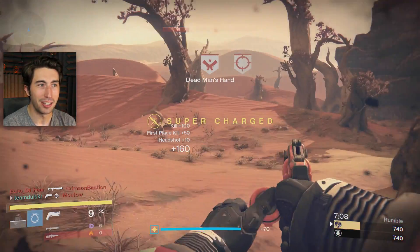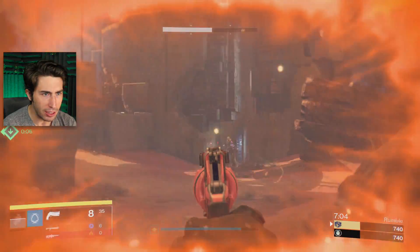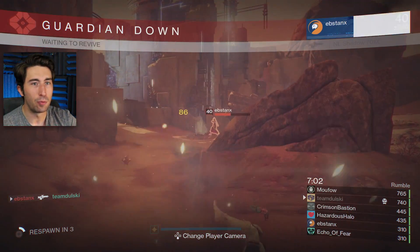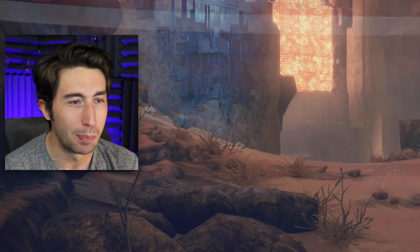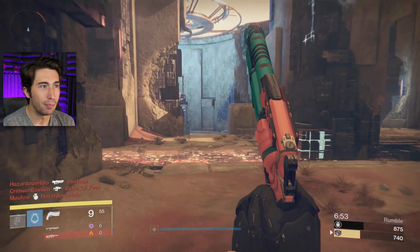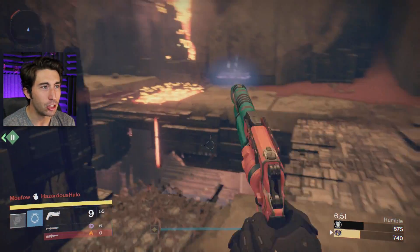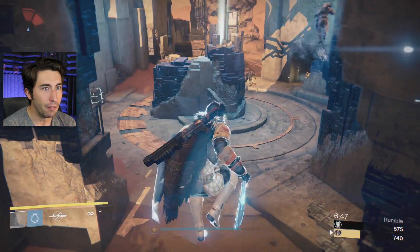I see you using that Trespasser, and you are not getting me with that. Especially since I don't have the Trespasser yet, and you're actually using a range weapon — a scout rifle. You're being smart. You're not trying to go for those ghost bullets like I am. Ghost bullets exist, ladies and gentlemen. I kind of understand the point of them, but I kind of don't. I mean, if you make a shot, make a shot.